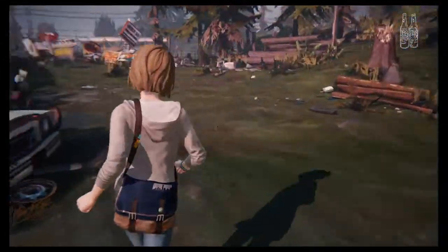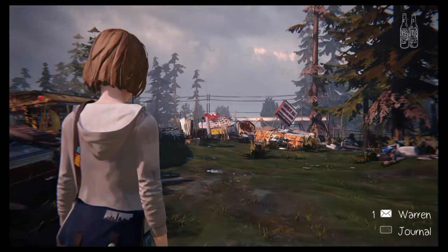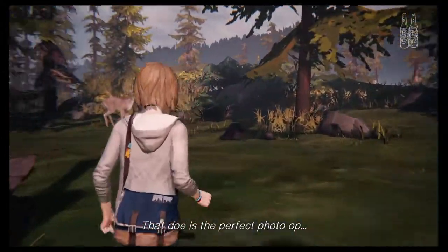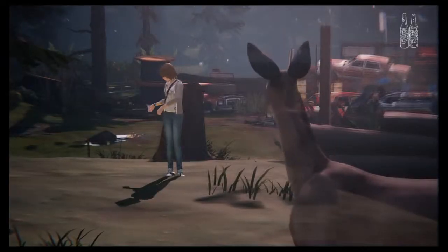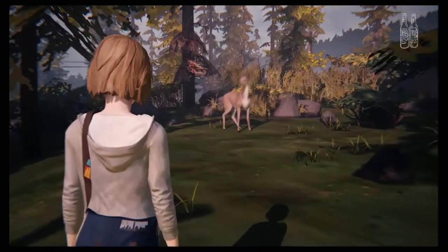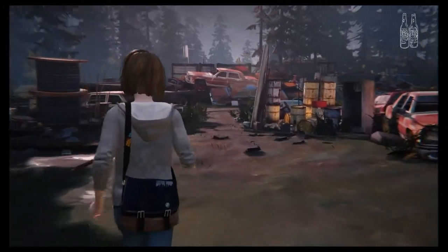The next collectible is also in this area. Head in and you'll see a doe just to the left — it's kind of shimmering. I think this doe has relevance to the story and specifically to Max's time manipulation power, because it almost looks like it's not in our time — like a mirage or a reflection of another time period. We take a photo of it. It'll be interesting to see how that fits into the story.